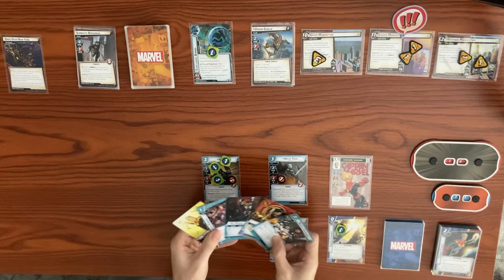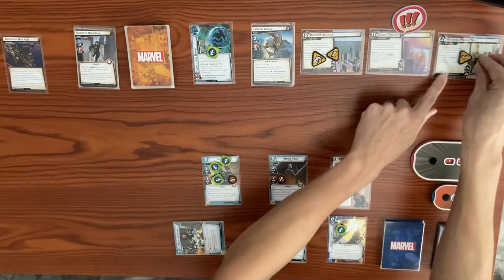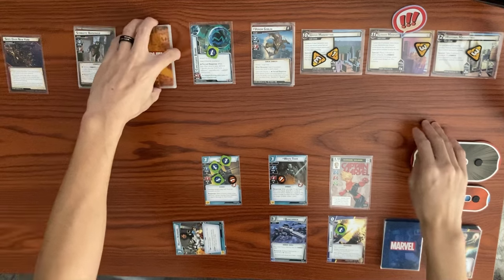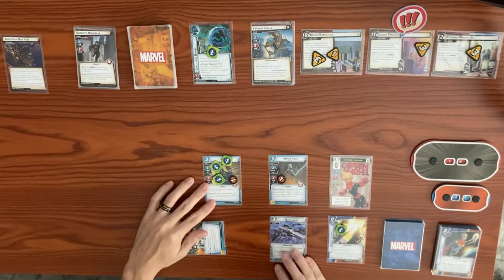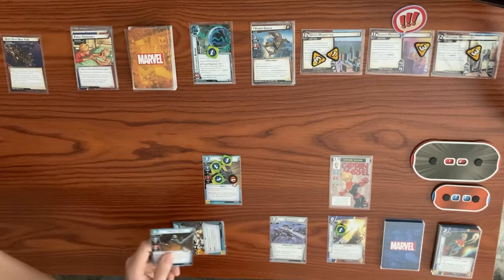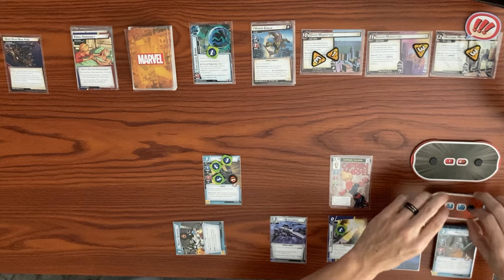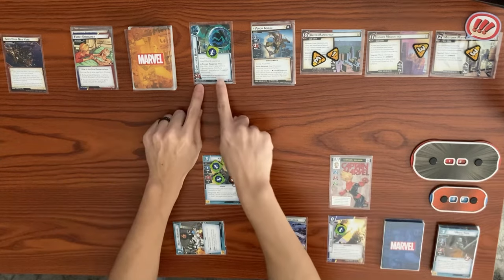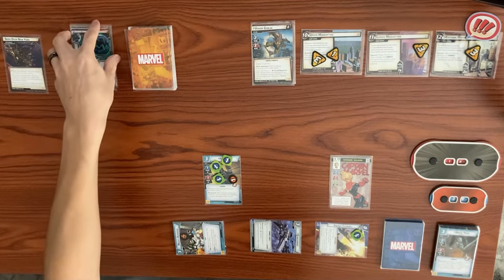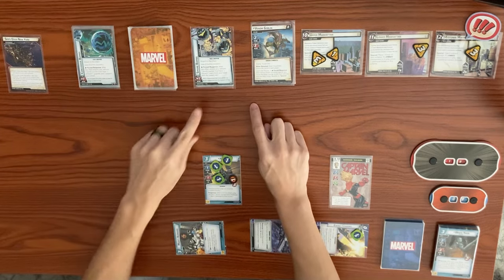It is Venom Goblin's turn — he places one threat on each scheme: up to four, three, and three. He attacks. White Tiger will defend with a base of four, plus a boost card of two more, totaling six damage — that defeats White Tiger. He activates Claim the Throne, going on Midtown Manhattan; special places two indirect damage. We drop from 11 down to nine. After he attacks, Concussive Bombs triggers: exhaust both an upgrade and support.